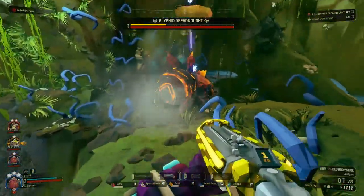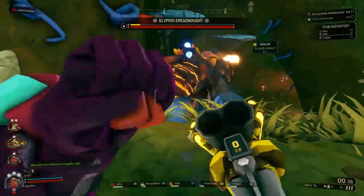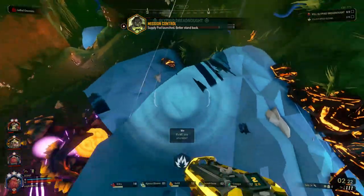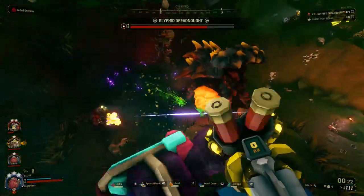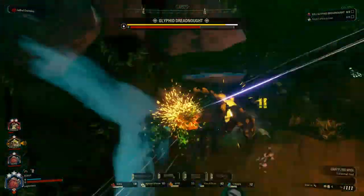The Jury Rig Boomstick stands in a weird place for me when I run Scout in Deep Rock Galactic. It's certainly not something that I'd recommend as the main weapon you're killing enemies with, although you can spec it to be a bit more of a crowd control threat. Where this weapon shines is in enlarged bursts of single target damage.